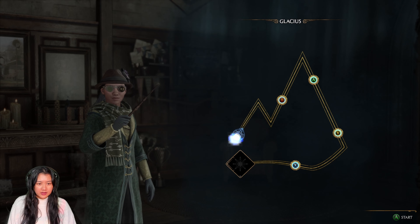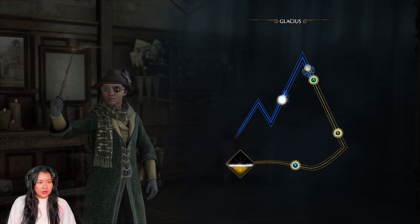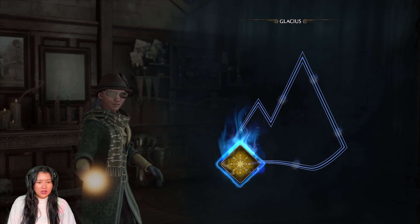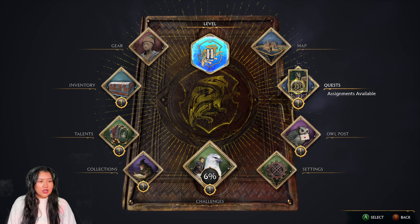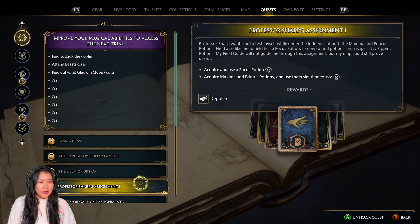Pay attention to your wand work. Down, up, down — whoa, I did really bad. Yes! Glacius. Now we're going to do Professor Sharp's assignment: acquire and use a focus potion, acquire maxima and endurance potions, and use them simultaneously.